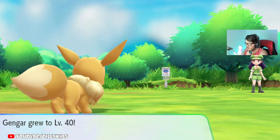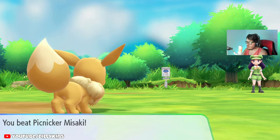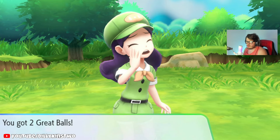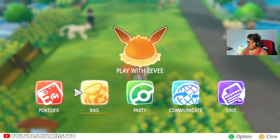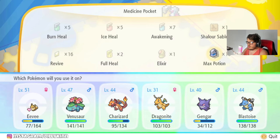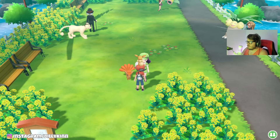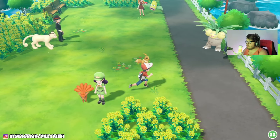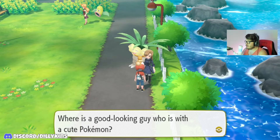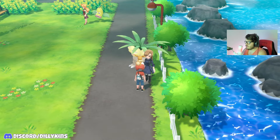524 EXP for Eevee — Eevee is going to level up to level 51! Thanks for joining the Discord — anyone can join. Also some Pokemon in my party gained EXP. Gengar just leveled up to level 40. Thank you for the 740 Poké Dollars and the two Great Balls. We do need to heal Eevee and Gengar.